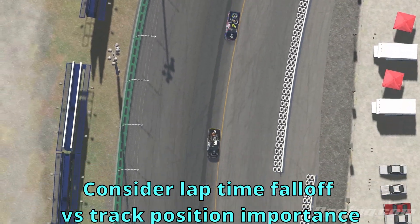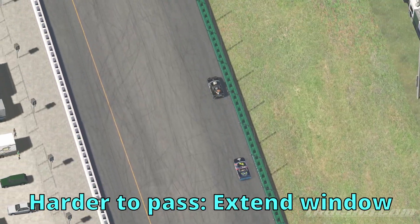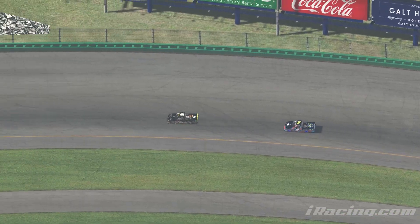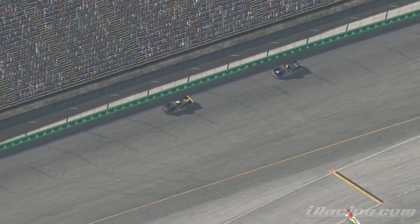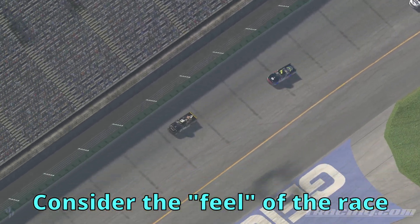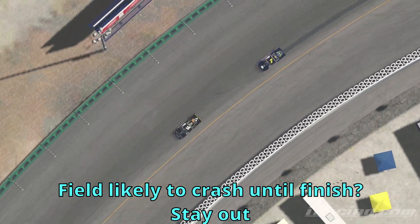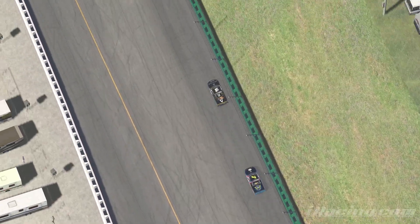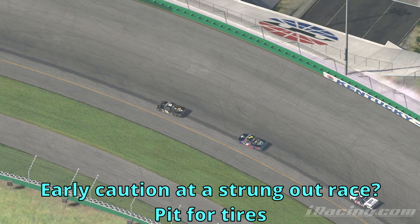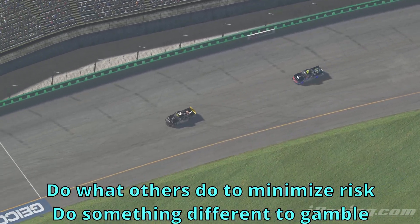What we're trying to balance is the difference in speed and lap time versus the importance of track position. If the track is hard to pass at, or if tire falloff isn't as much, that window would be a little longer. But if you're seeing half a second per lap falloff in the first 10 laps, you're going to want to pit for fresh tires. Decisions should also be made by factoring in the feel of the race — maybe there's 10 laps left and you think the field is going to wreck repeatedly, in which case it's best to stay out and defend your position.